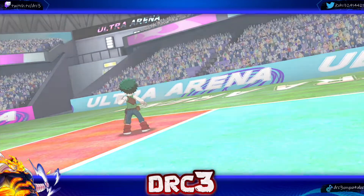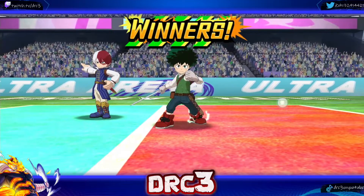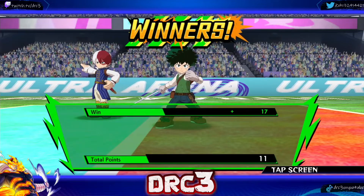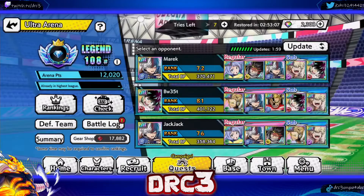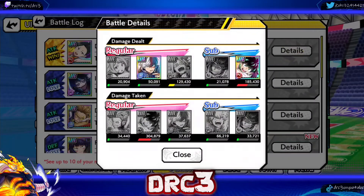Kaminari is that good — he's kind of like the wild card in the current meta. That probably wasn't even the best way to use him; there are probably better ways to use him in PVP, so let me know down in the comments. Man, he looks so good. 129,000 damage — he did more than every other character besides Deku, and that is absolutely insane.